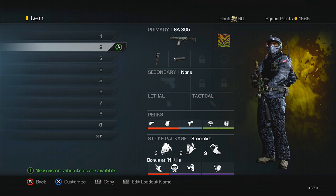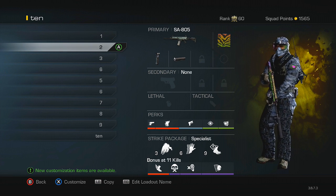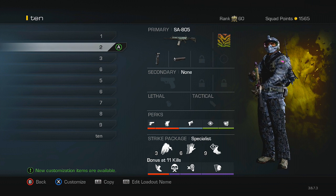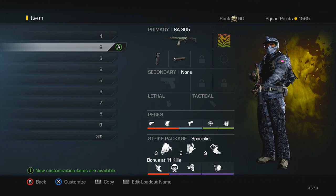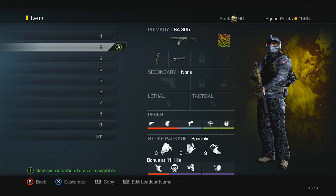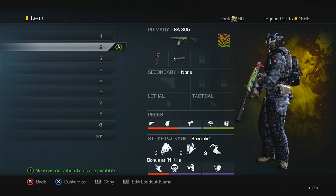Moving on to the next one, it's a similar class with the SA805 — grip and suppressor. The SA805 is a very underrated weapon, good at pretty much any range, though it does have bad iron sights. If you want to take the grip off and put on a red dot sight that's totally understandable. I have Ready Up, Quick Draw, and Stalker, and every single one of those perks works together to give you a better chance at winning gunfights.